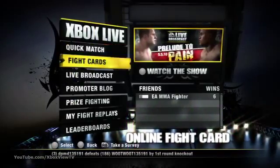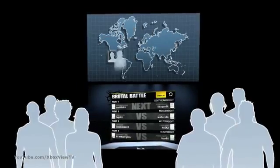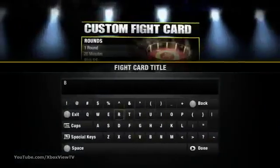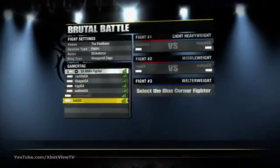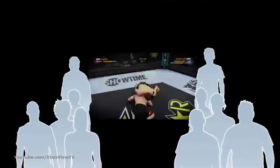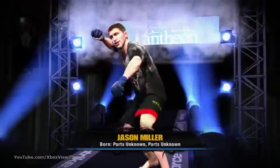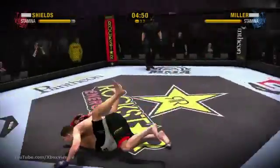Our second mode, Fight Card, really gives you the opportunity to be a fight promoter and put on a night of fights with your friends. Log online, name your Fight Card, and start setting up fights while nine of your friends join up. While the first fight is played, eight spectators will watch and so on throughout the entire card. All your friends can talk trash or even give play-by-play commentary during the fight using their headset.